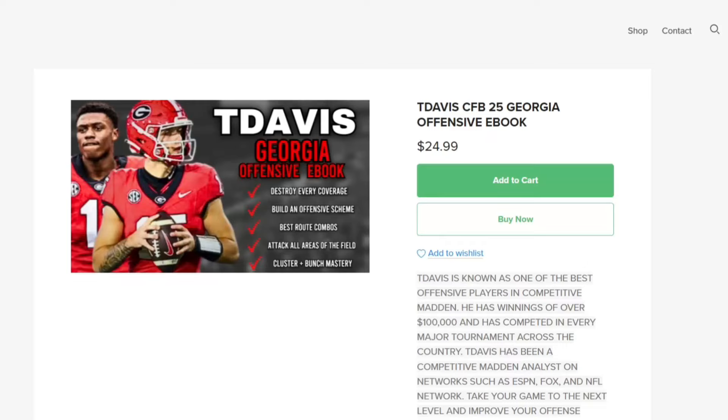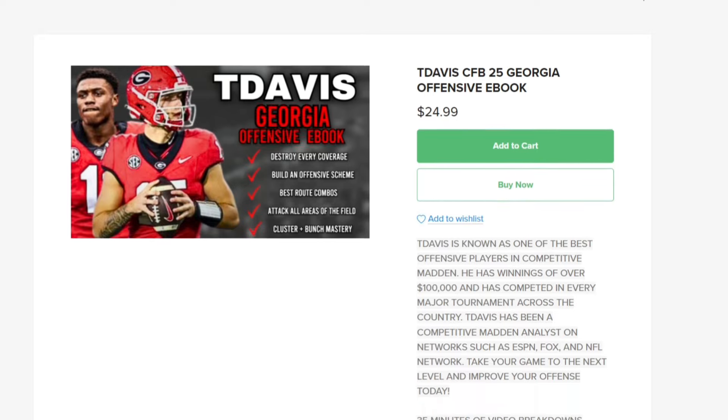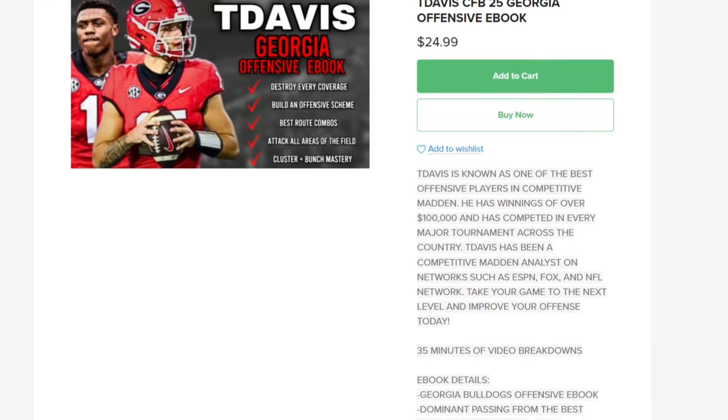What's going on guys, this is a preview of my brand new Georgia offensive ebook in College Football 25. Just released, we have it for $24.99. You can check the link in the description below, or go to payhip.com/tdavisbrand, which is my site where I offer all my ebooks and coaching sessions. We have the defensive ebook up there as well, but we just launched the Georgia offensive ebook.